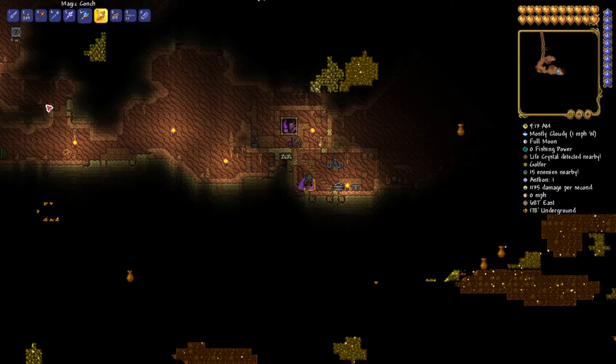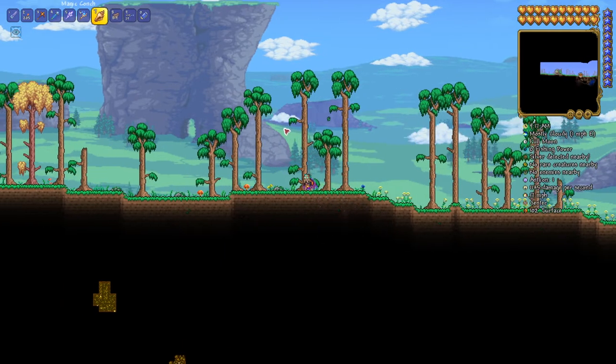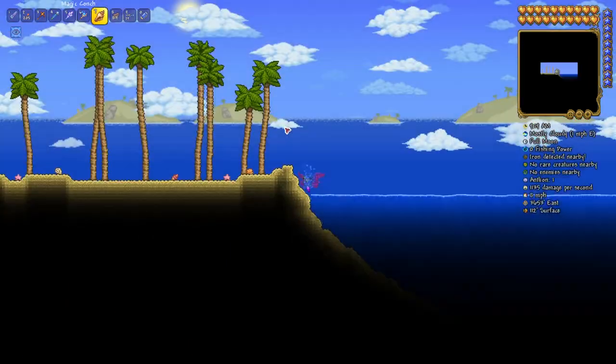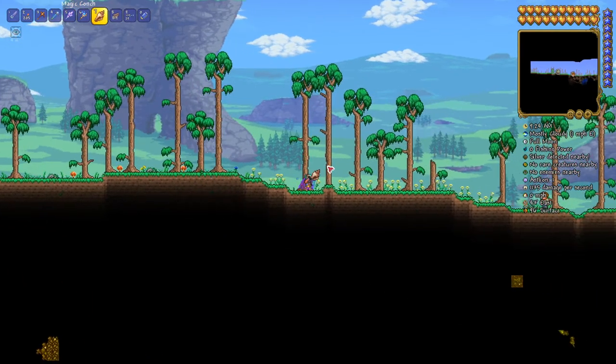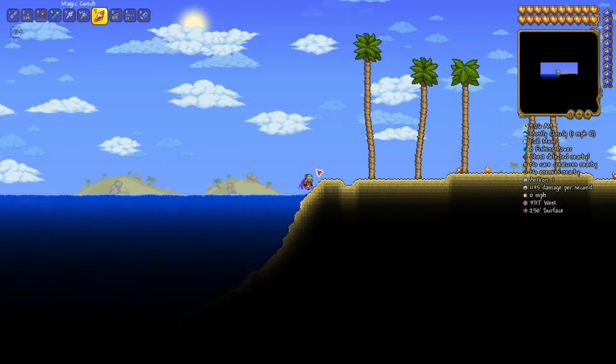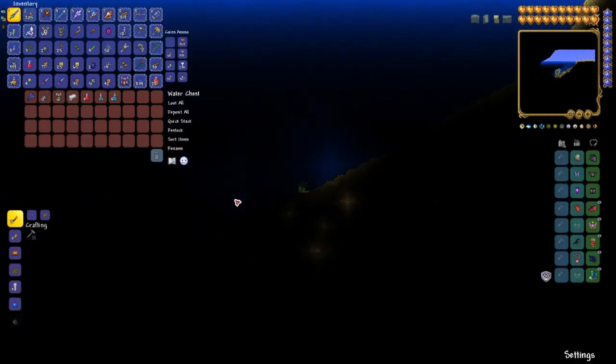I will show you real quick what it does. Head up here. When you use it, if you're on the left side it brings you to the right ocean. And if you're on the right side it'll bring you to the left ocean. There you go. So if you're looking for water-walking boots or flippers, you can get down there quick.